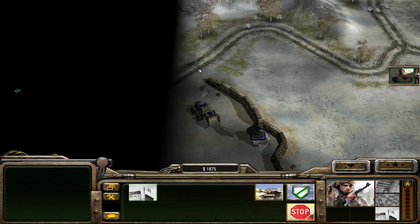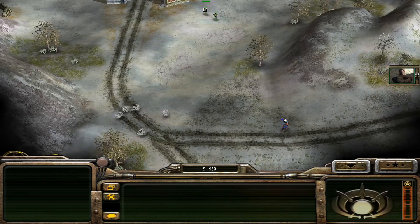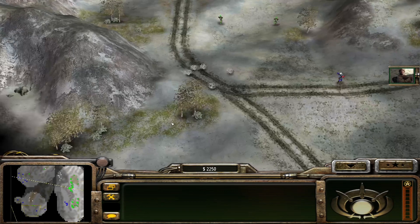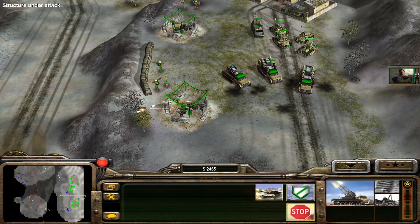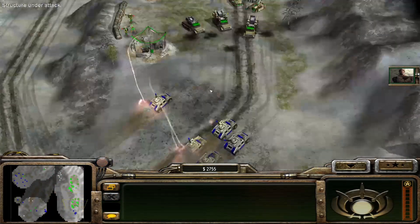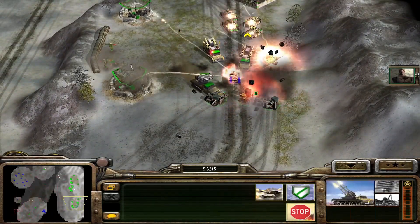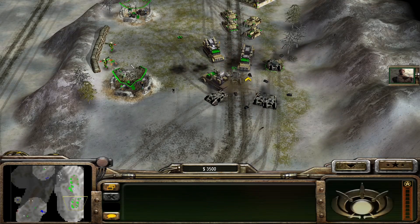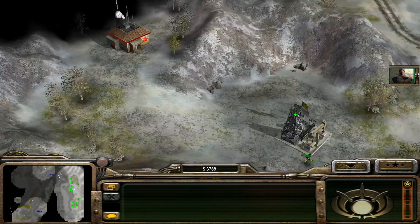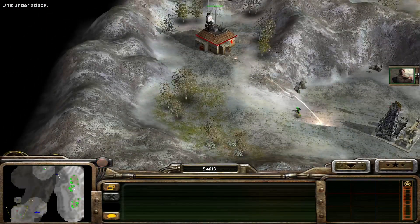Prepare to fight. No cost is too great. We will cleanse them from our land. Nothing will stop us. We've located a source of supplies. Our homes are in peril. We have found an oil derrick. It's also very important to have a lot of workers — not specifically to gain money quickly, but more because you need someone available to repair your stinger sights, since they won't repair automatically.